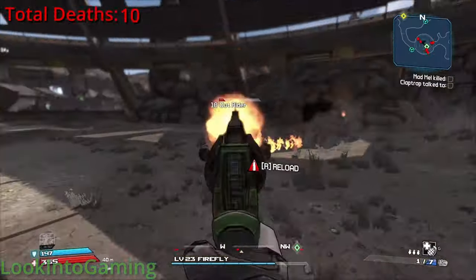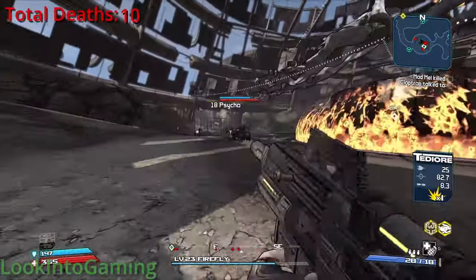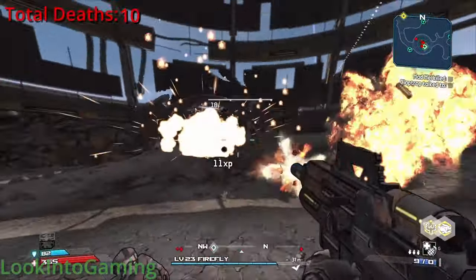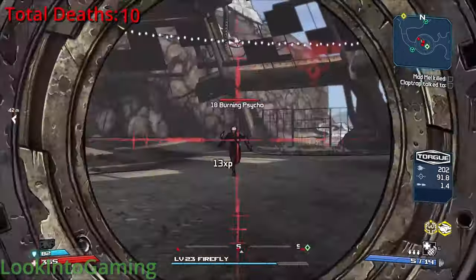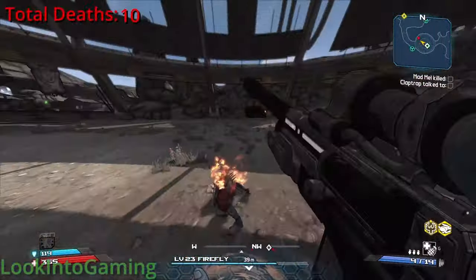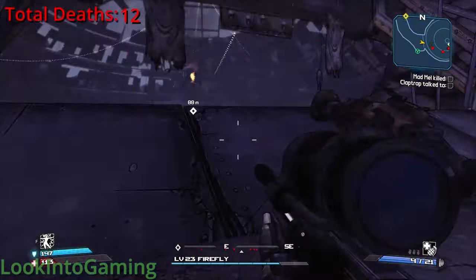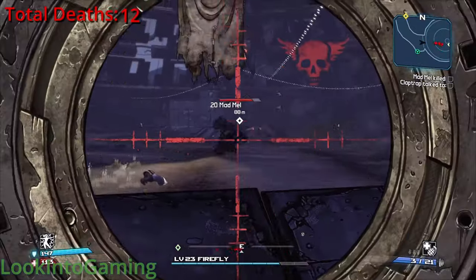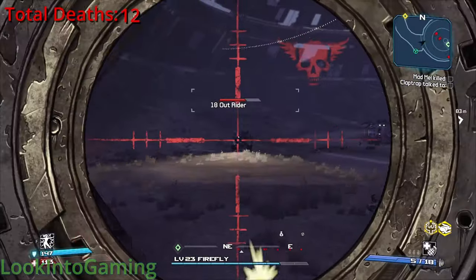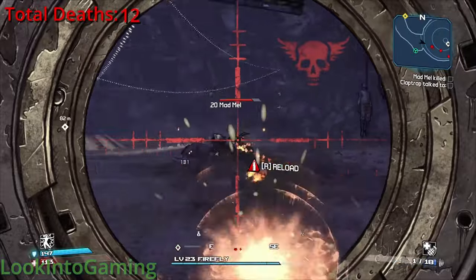The next fight is the one I always dread the most — Mad Mal. I think this is one of the most difficult bosses, if not the most difficult besides Kromorax in the game, and trying to fight him on foot. The first two attempts did not go well at all. The main issue is, of course, his minions — the two outriders that he spawns with. So I'm going to have to resort to cheesing the outriders, but only the outriders, because I want to fight Mad Mal legitimately. I just can't fight three vehicles at once.